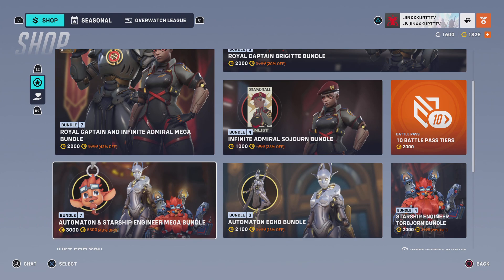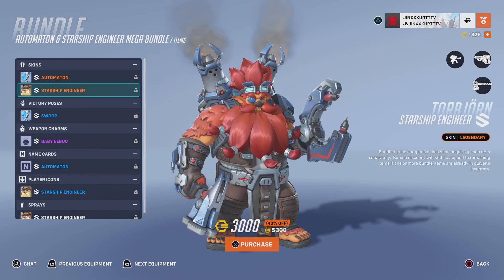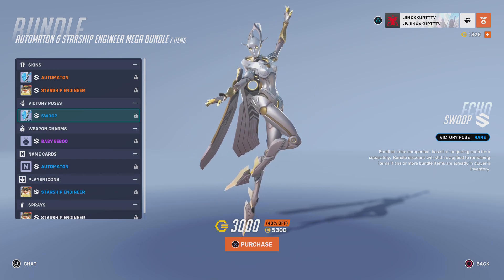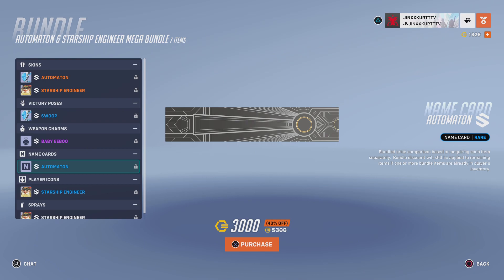The next thing in the shop is the Automaton and Starship Engineer Mega Bundle. It includes the Automaton Echo skin, the Starship Engineer Torbjorn skin, the Swoop Victory pose for Echo, the Baby Eboo Whip and Charm, and the Automaton Name card.